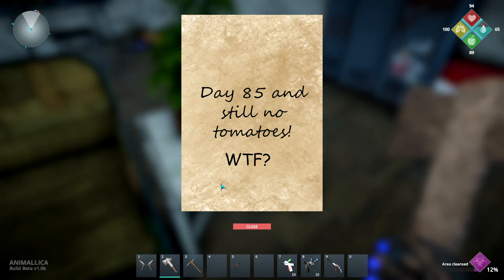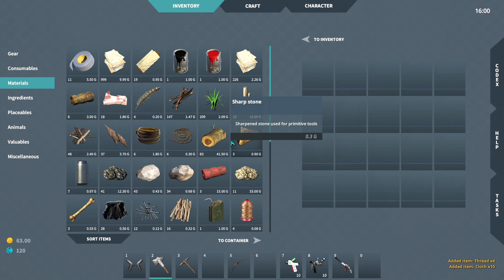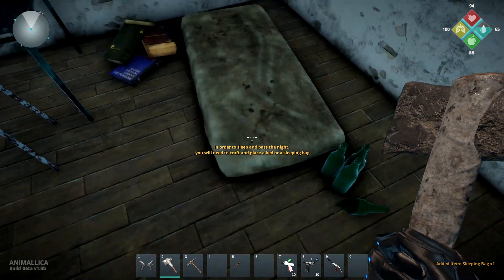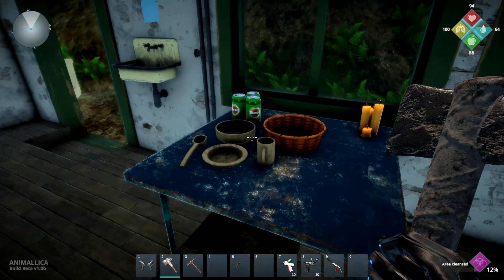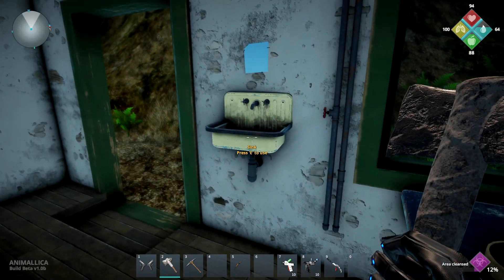Press E to read. Day 85 and still no tomatoes. We've got some basic crafted thread and cloth. I've got so much inventory space. We've got a sleeping bag — that's good. I guess we could sleep the nights away, which is nice. You will need to craft in place a bed or a sleeping bag. So we've got the sleeping bag. We could sleep our first night away and then try to get a bed.